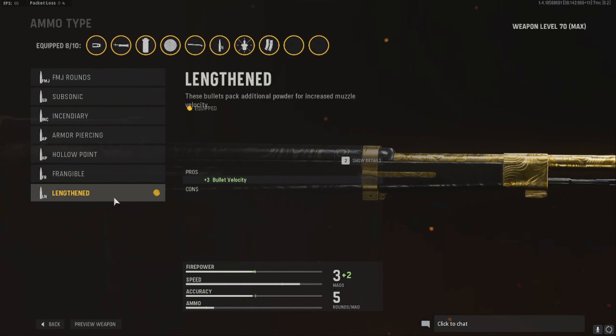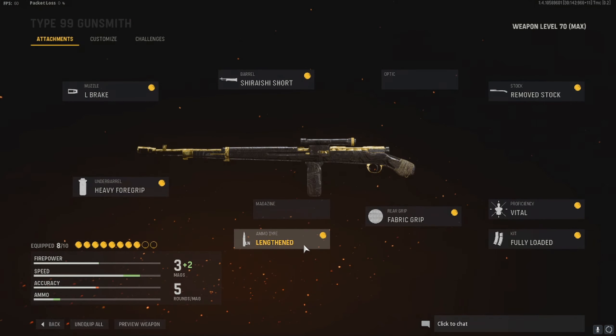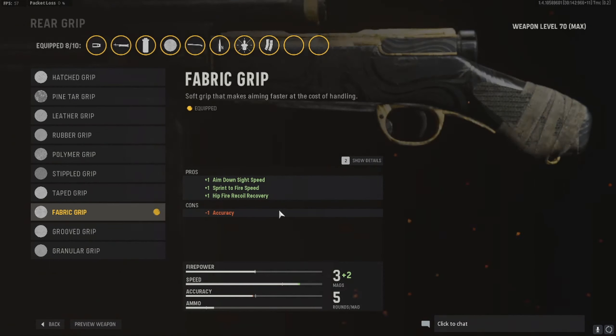Ammo type is whatever you want to prefer. I personally use Lengthened for the three plus bullet velocity. For the rear grip, I use a fabric grip — plus one ADS, plus one sprint to fire speed, plus one hip fire recoil recovery.